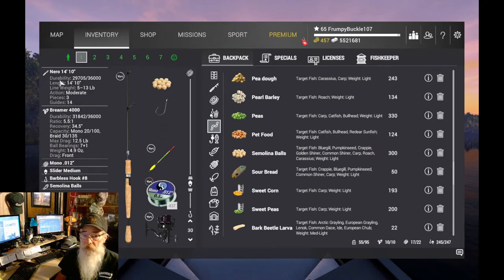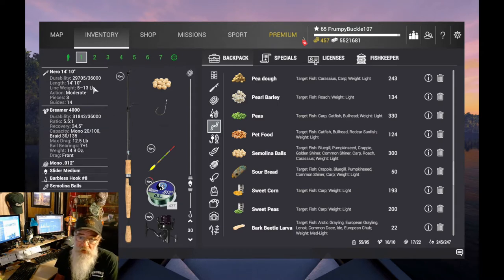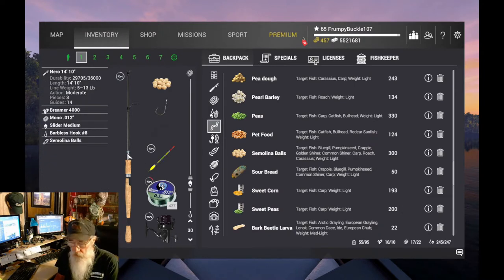In slot one we're going to take our Nero 1410 with a Breamer 4000. This is for the panfish. It's a little bit heavy — I like to use the Omni Float with a seven-and-a-half pounder for these little panfish in these missions, but this will do the job. It's a little more versatile. For some of these bass a 13-pound rod works out pretty good, but for the California roach and bluegill it's a little tough to feel the bite. We've got a nice slider on there so we should be all right. That's a level 15 pole and a level 20 reel.